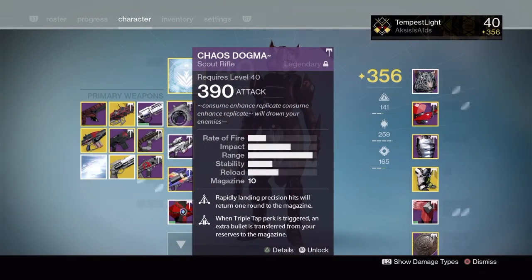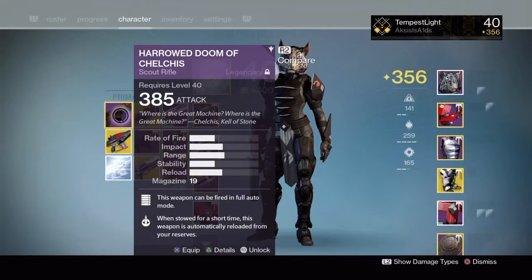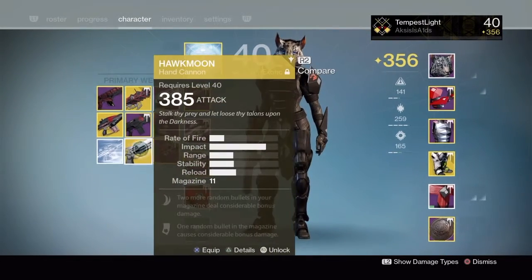Comparing Chaos Dogma to the Harrowed Duma Kelkis — a full auto scout rifle from the preceding Taken King hard raid — the Chaos Dogma improves on impact and range, with a slight dip in rate of fire. The impact and range are far better. Although the Harrowed Duma Kelkis has a much higher magazine, it has a very big kick and isn't easy to use at longer ranges. The Chaos Dogma is, which is a big advantage.